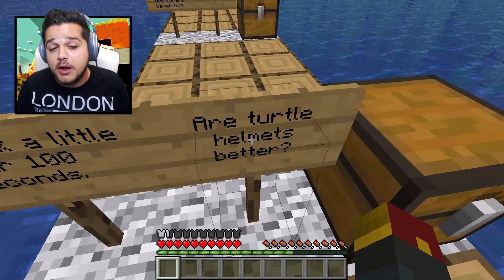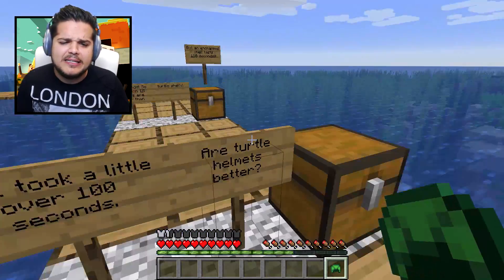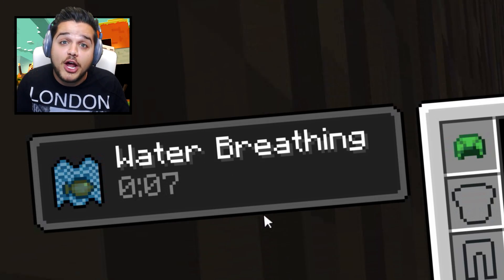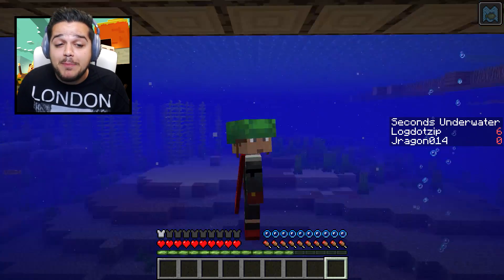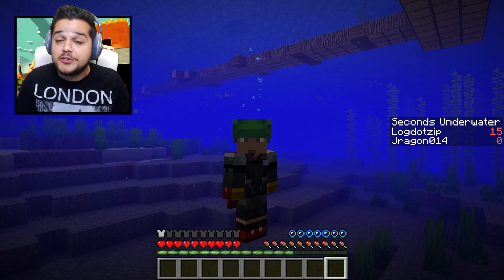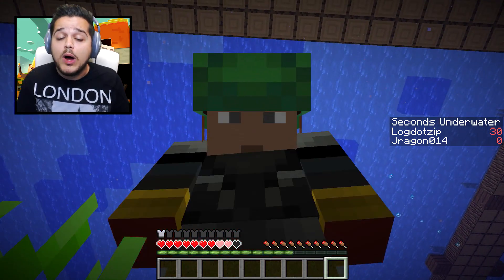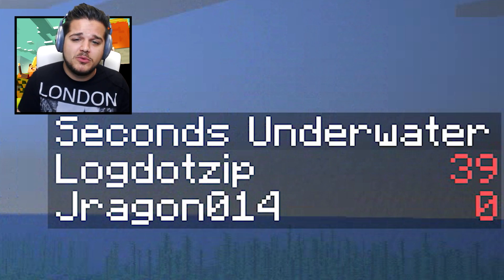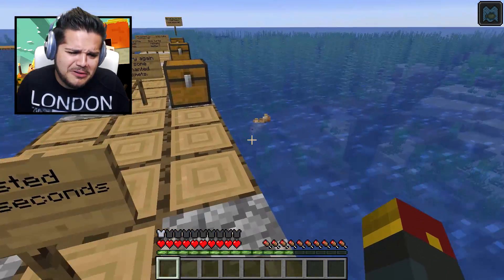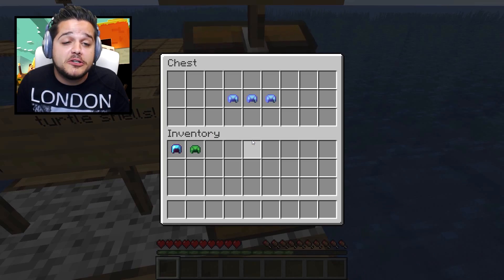That is a big set of lungs. But a question, my friends — are turtle helmets any better? The brand new turtle shell helmets that you can get from combining scutes in-game. Well, let's find out. We're going to take the respiration helmet off and put our turtle shell on. The cool thing about the turtle shell helmet is you get ten seconds of water breathing before anything else happens underwater. And the moment you resurface, you get that water breathing effect back. But there's no respiration on this helmet, so our bubbles are already sinking. It doesn't look like this one's going to be nearly as effective as a respiration helmet — only about ten seconds more than the base time, which makes perfect sense since we got ten extra seconds of water breathing. Conclusion: respiration three helmets are better than turtle shells. But an enchanted turtle shell lasts even longer.